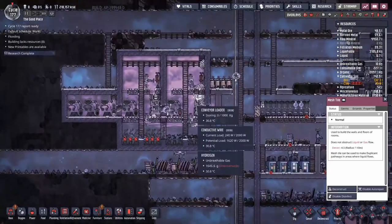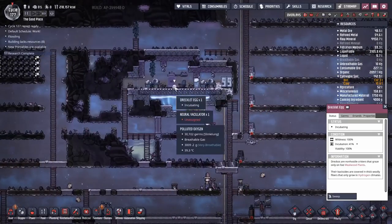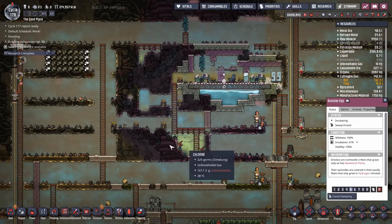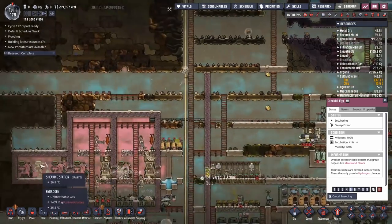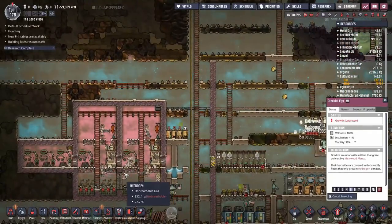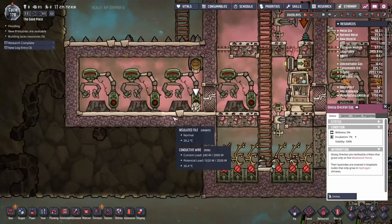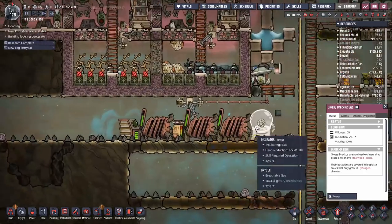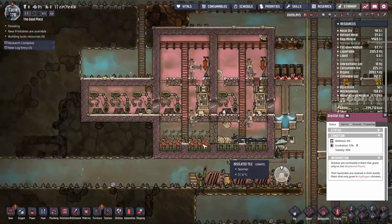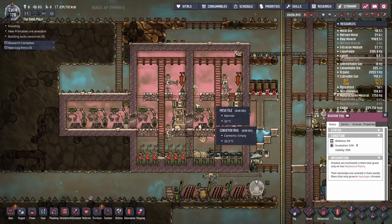Do we sweep up that egg? I think we're going to sweep up that egg. I'll set this to sweep only and allow manual use, and we'll sweep up that directlet egg. We can add that into our collection of ranchable eggs over here in the corner — dump it in here and it can get sheared up once it's hatched. While trying to trace that egg, I found something interesting: there's a glossy directlet egg right there. At 53%, that'll be finished in about two cycles. Once that's finished, we're sticking that glossy directlet egg in the critter drop-off.